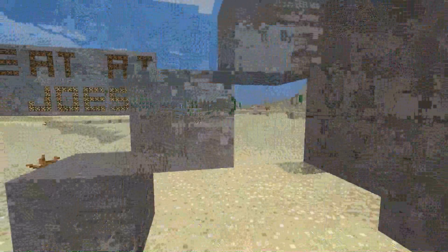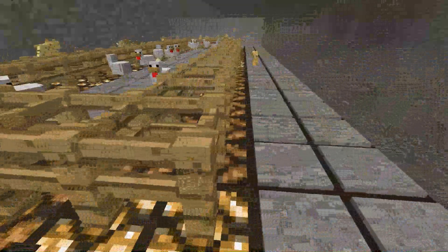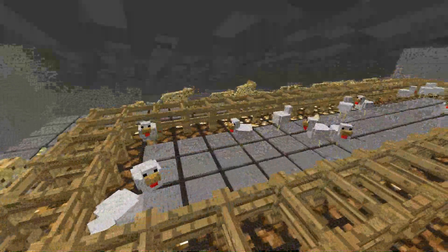It sounds like I'm hitting radiation whenever I do that. But I'll go and show you what's going on upstairs — it's a real simple device here. I use the stone plates because I don't want the chicken eggs to leave the plates pressed down, so only the mobs press them down. The ocelots go around the outside and the chickens just move around in the center.